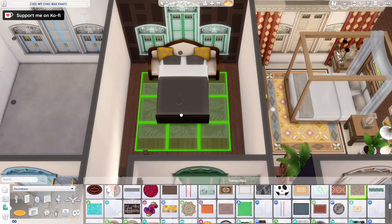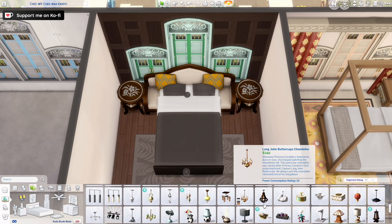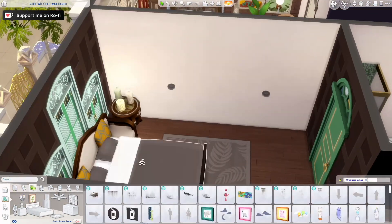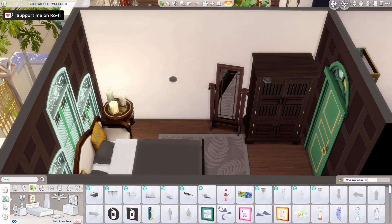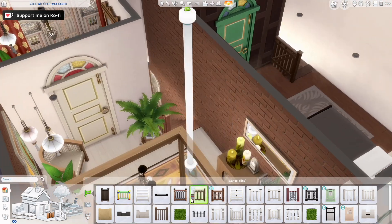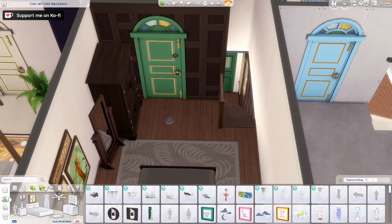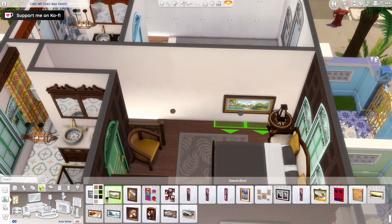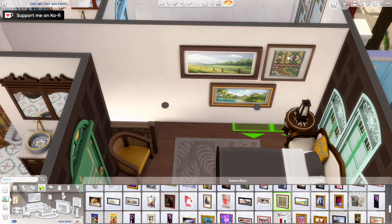I'm working on the middle unit upstairs, and I didn't want to use the pack bed over and over again, so I decided to use a couch merged with a base game item. I should also mention that this is a restricted pack build — I only used the For Rent expansion pack and base game. So if you only have For Rent, you'll be able to play with this build because it only contains items from the pack and the base game.